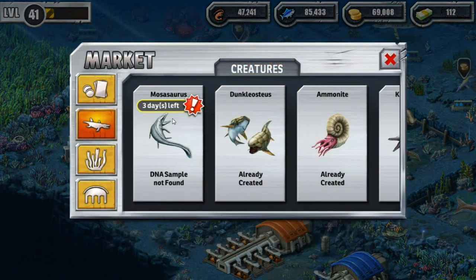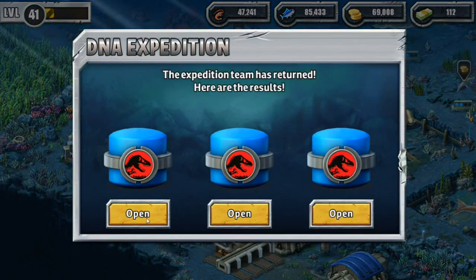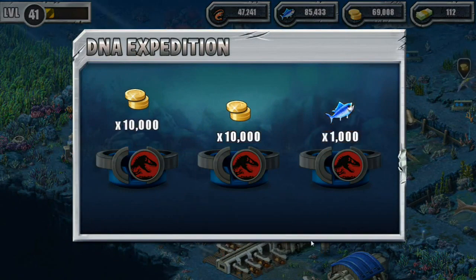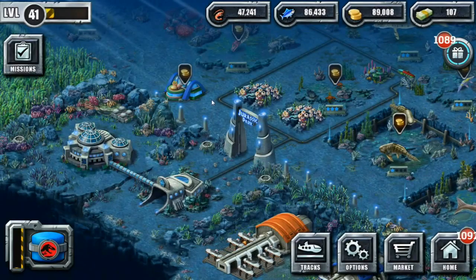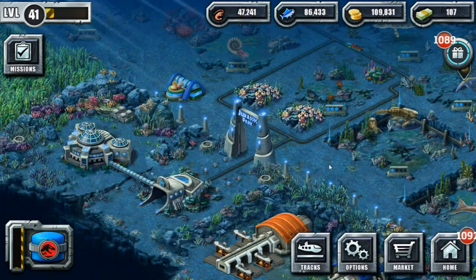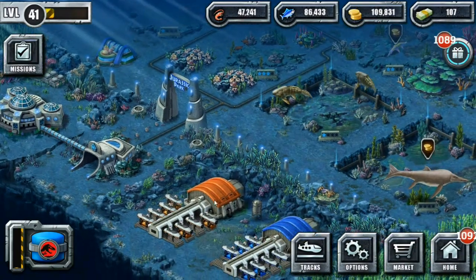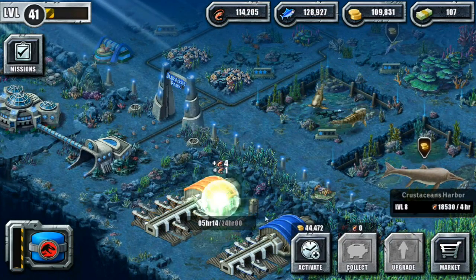Mosasaurus — I want to try to get the Mosasaurus. There's three days left on trying to find the DNA sample for it. Are we going to be really lucky this time? No. But we are going to invest the full five bucks into trying to find it. As the days get closer and closer to it potentially not being there anymore, we will invest quite a bit of bucks into trying to speed up those missions.